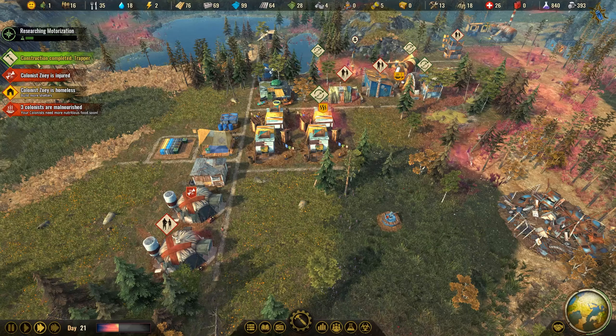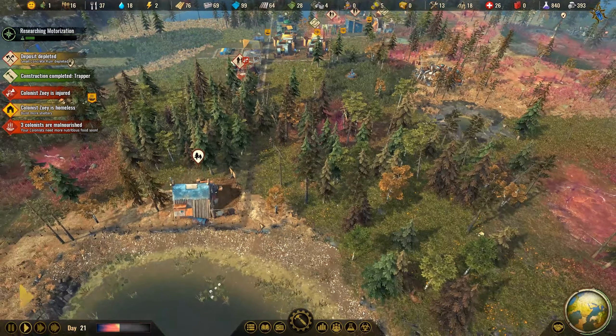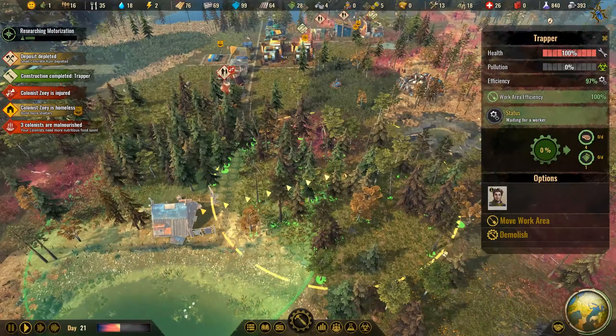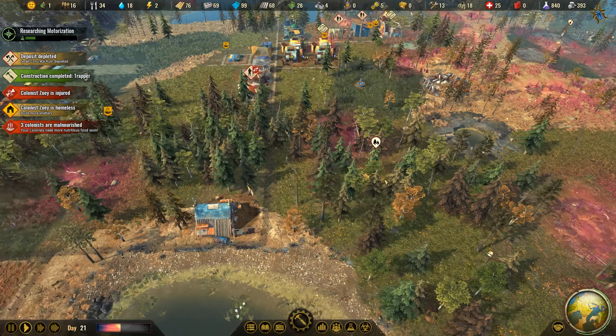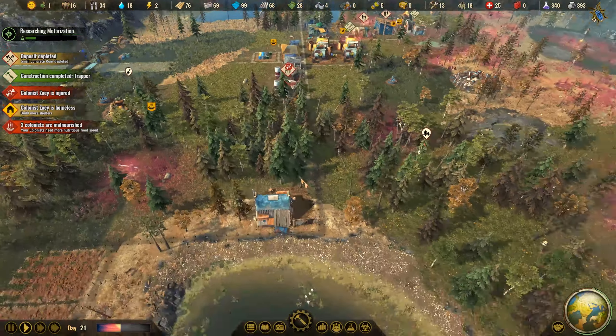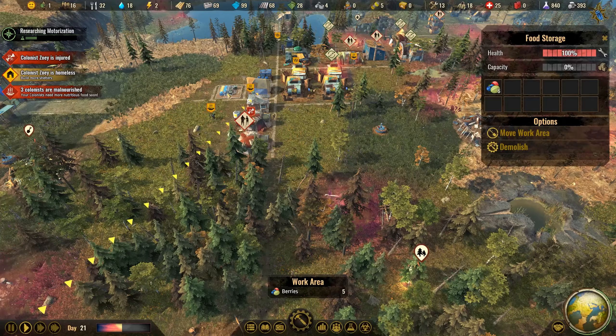I've also moved the trapper — it now has a beautiful location by the lake, because in its old spot it was just in the way of the path to the forest. It makes more sense here, and we have a beautiful forest nearby to get more out of it. The trapper has now been completed, so we can move the work area. It's at 100% work efficiency, and the trapper also gives us some meat, which explains why people were malnourished — we didn't have any meat.